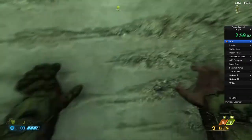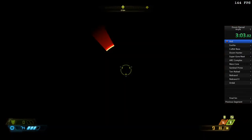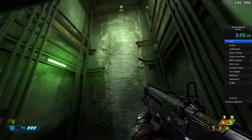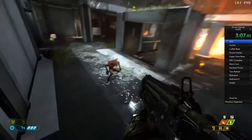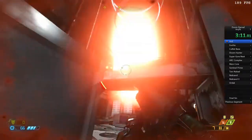We hit a death plane, which respawns us directly above at the elevator we need to be at. Here I fail a really easy jump — I want to leave in some of my mistakes. So we do a wall climb and jump in, and now the rest of this mission is completely normal.